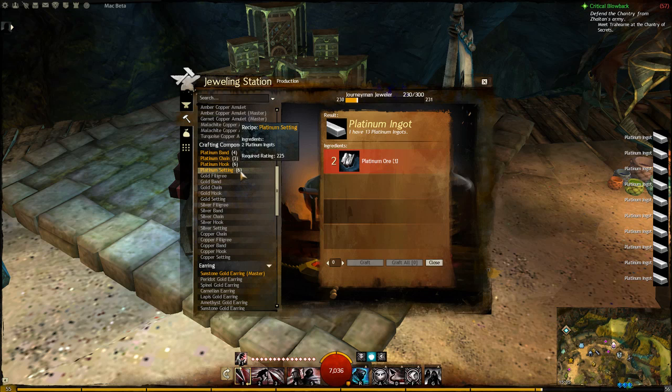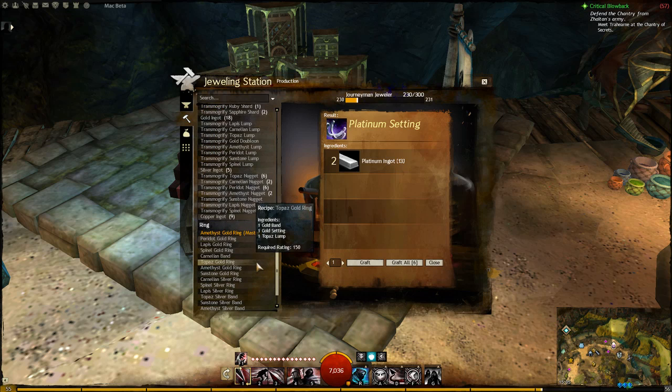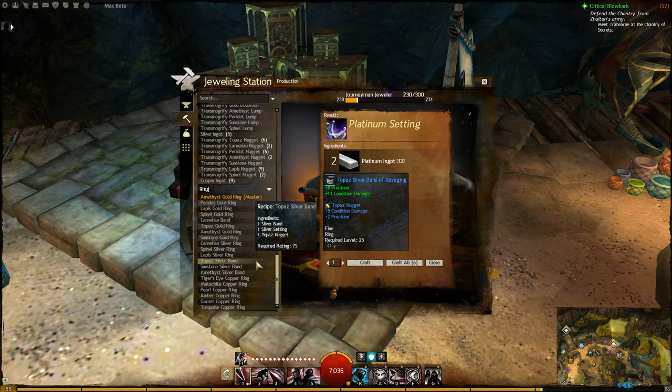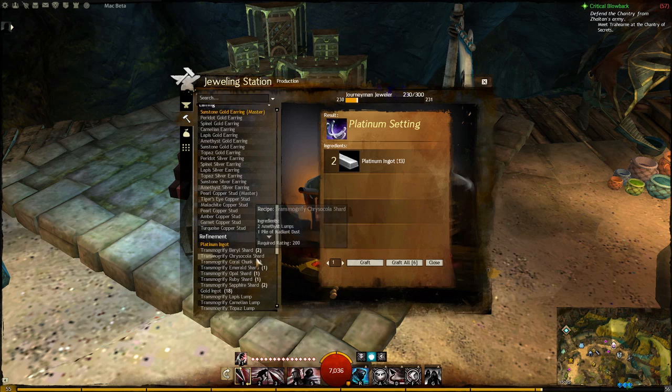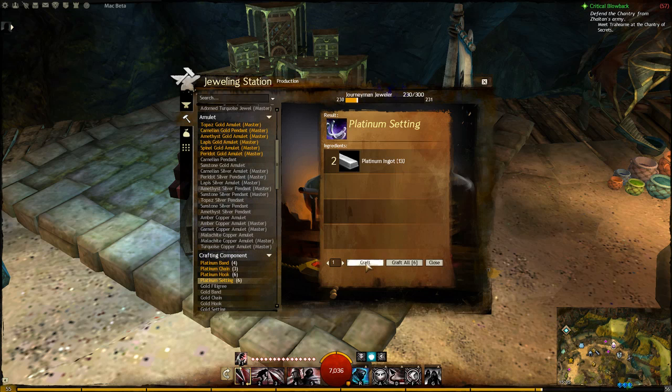You can even start off by selecting a crafting profession that you aren't interested in the long term, level it for a few levels and then later switch to the one that you are interested in doing in the long run. It only costs money to go back to old professions, not to learn new ones. An interesting fact is that it's possible to level a character to level 80 using only crafting, though it would be very expensive to do so.